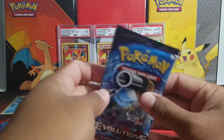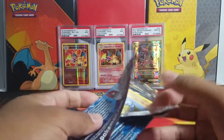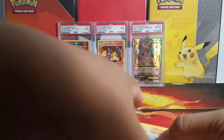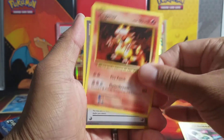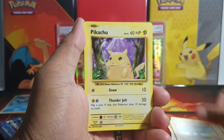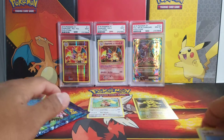Let's go! Let's hope we can get something good out of these three Evolutions packs — three chances of getting some awesome pulls. Pack number one: we got a Venusaur Spirit Link, Magmar, Potion, Onix, Growlithe, Machop, Pikachu, Electabuzz reverse, and a bird — nothing good in the first pack.